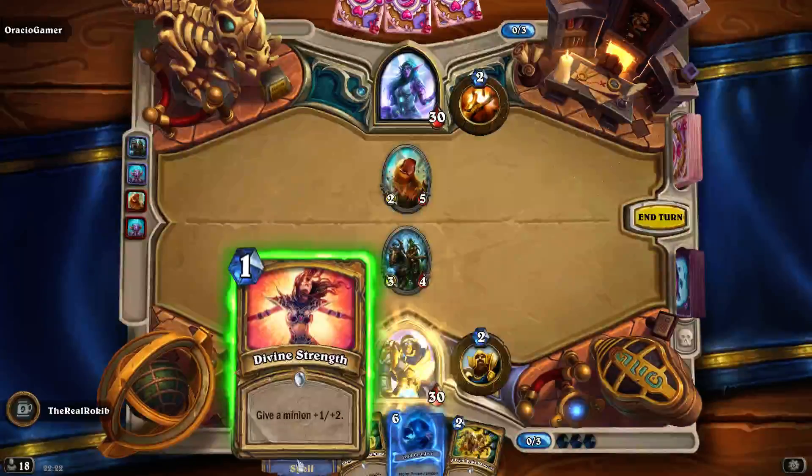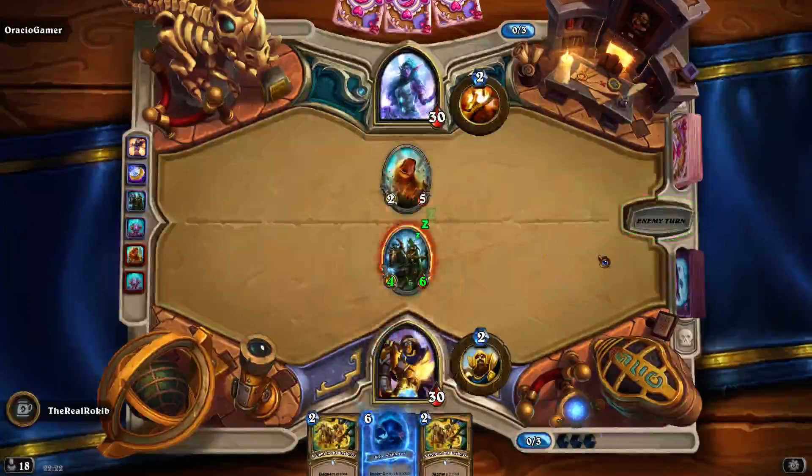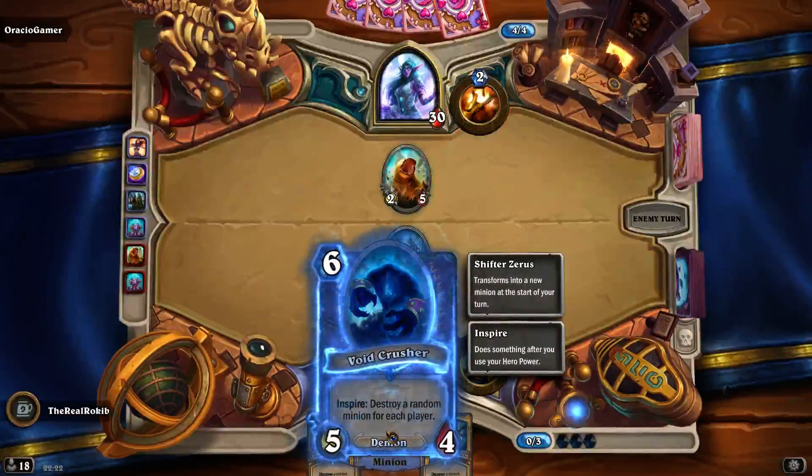Let's coin. Let's buff this minion up. Okay, we got a four-six - go to five-word cross and destroy a random minion for each player.